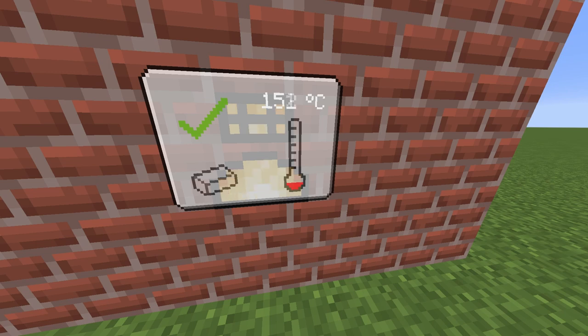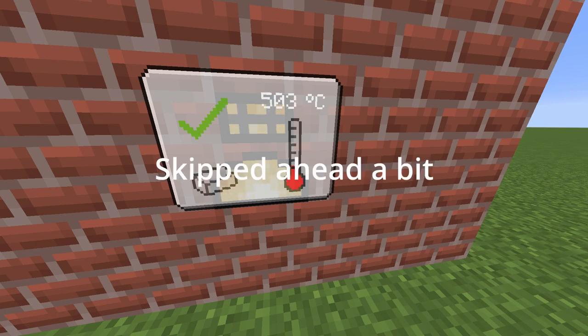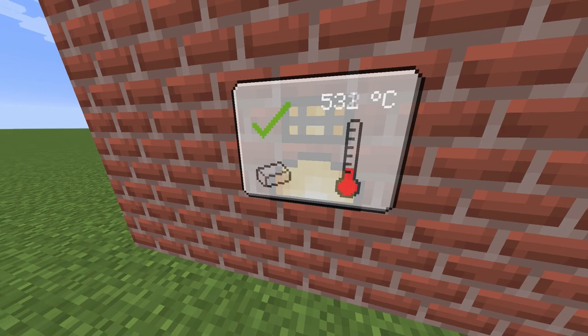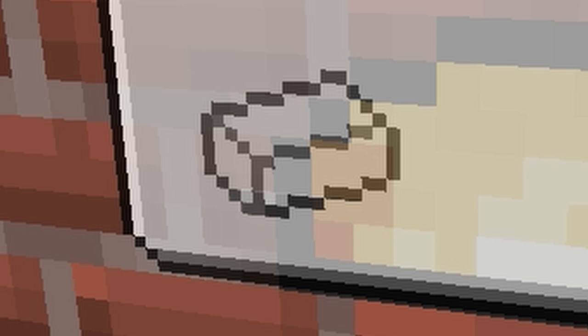Then you have a green tick, which shows you that you are currently able to smelt something. If you aren't, it will turn into a red X. You'll also have a little ingot icon, and once the smelting starts you'll see it filling up, indicating your smelting progress. The hotter your blast furnace gets, the faster the smelting will be. So it's advised to keep it running for a long time to build up heat instead of always restarting it, because then you lose time as it always has to reach 500 degrees first.